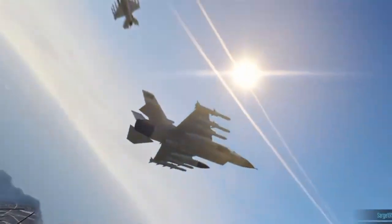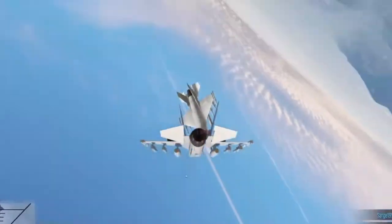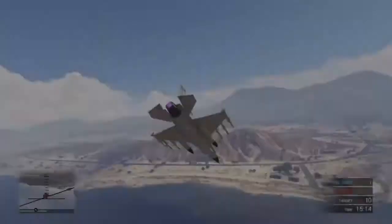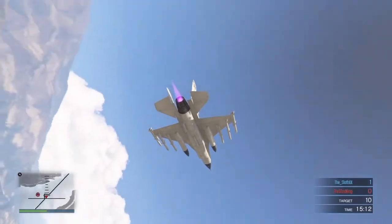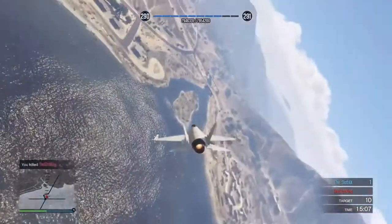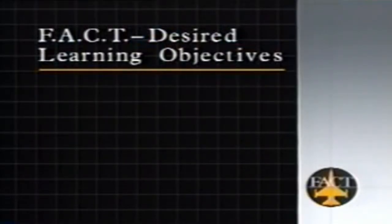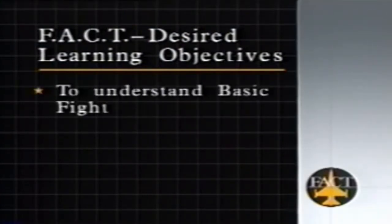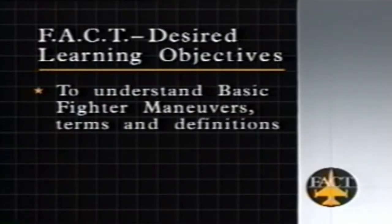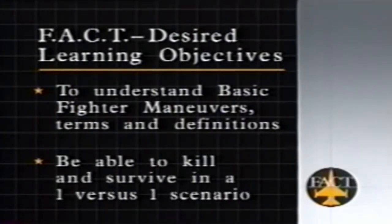You're not going to do your best creative thought when you're under pressure in the fight, whether it's when you're doing it with JP-4 or whether you're doing it in the simulation. Before we start into our subject matter, we'd like to talk about the objective of this whole academic presentation. Those objectives are contained in what we call DLOs or desired learning objectives. The desired learning objectives are: one, to get familiar with the terms and definitions of one versus one air combat. The second is to be able to kill and survive in a one versus one scenario.